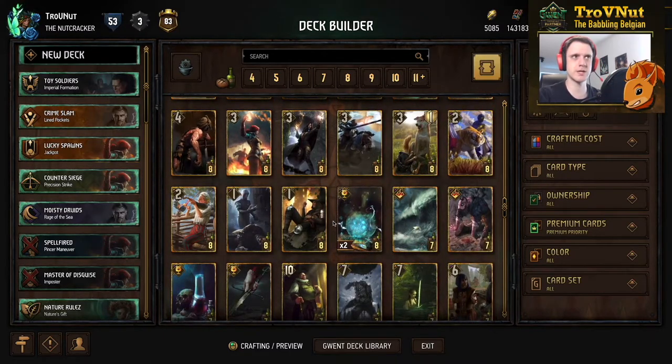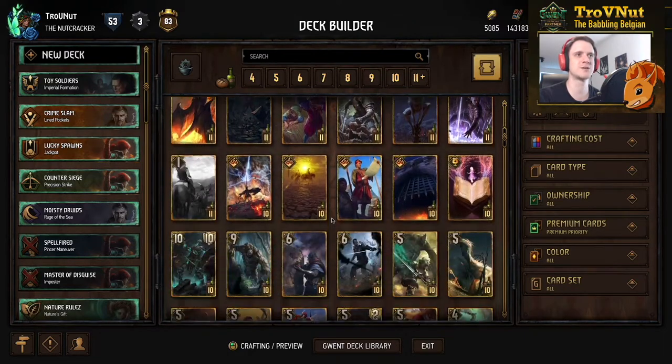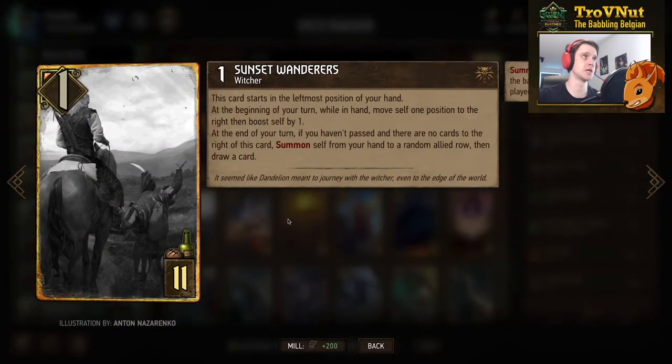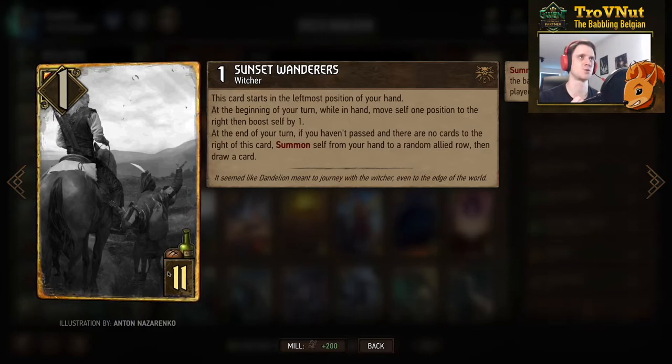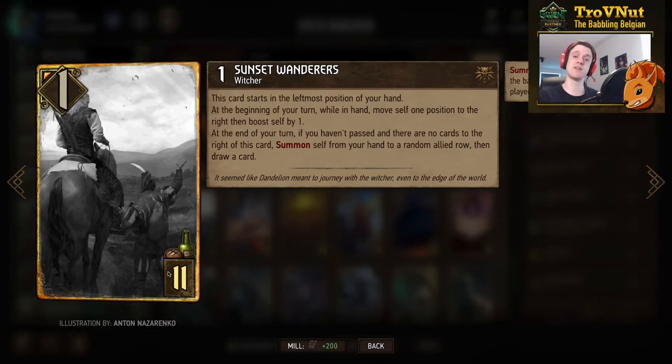The most important change in the neutral category is the new card — the Sunset Wanderer — which uses art from the original journey and features Geralt and Dandelion. It starts at one power for eleven provisions and automatically starts in your hand, always at the leftmost position. At the beginning of your turn while it is in your hand, it moves one position to the right, switching places with the card to its right, and whenever it moves it boosts itself by one.